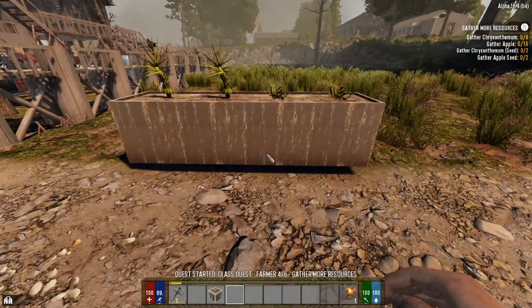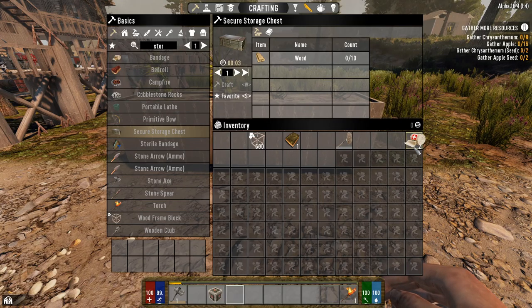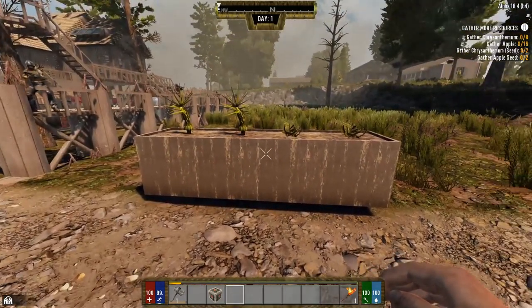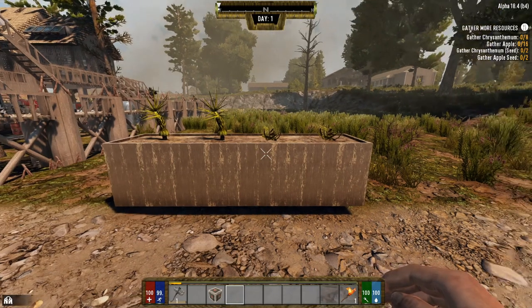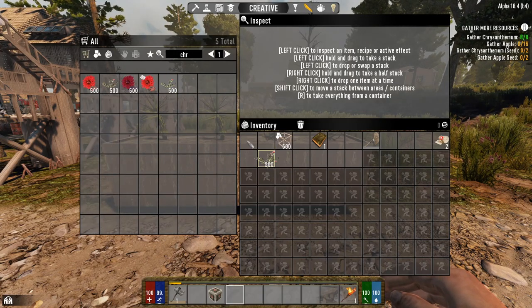Looks like bandages were the reward for that one. The next thing it says is to gather some chrysanthemum and apples, and then I'm going to craft the apple seeds and chrysanthemum seeds. So let's go ahead and gather chrysanthemum and the apples.